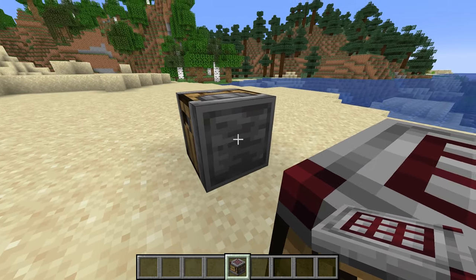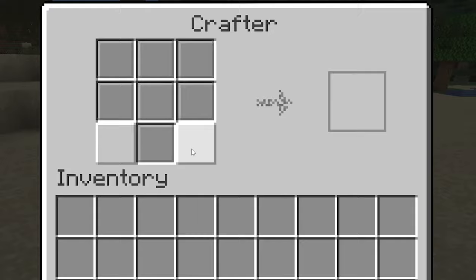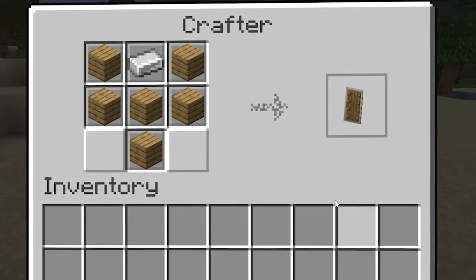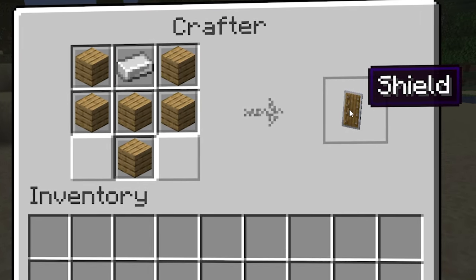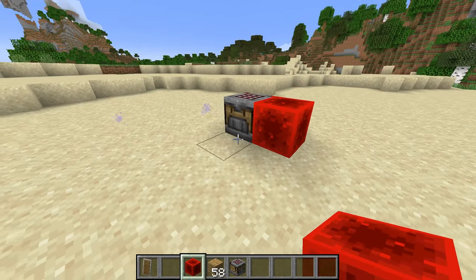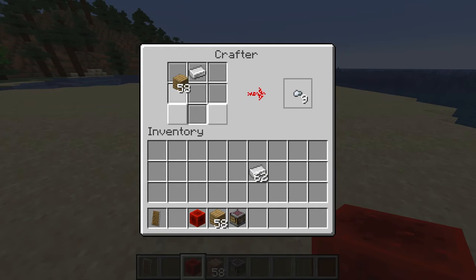Let's say you want to craft a shield. What you would do is disable the slots that are not needed, the blocks go in like this, and you get a shield. You cannot take items from the auto crafter manually — you have to give it a pulse and it will dispense out the shield, whatever item you've set up.